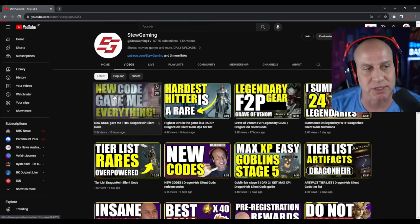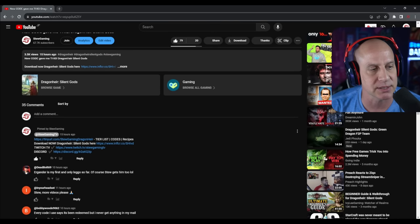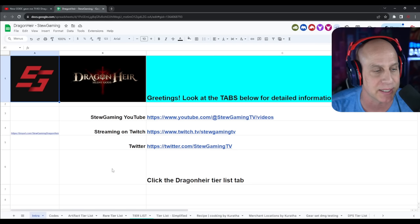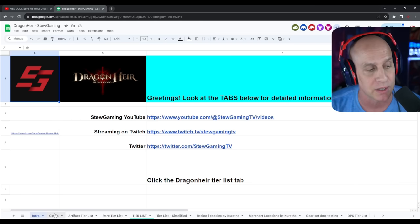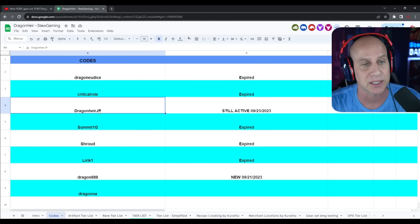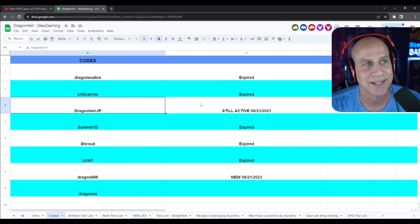If you go to any of my YouTube videos and click down to the comments, you can see there's a tier list, codes, and recipes. In this Google document I have codes — anytime I find a new code I put it in here immediately so you can check back. All these codes right here are pretty much expired; the only one that still works is Dragonair JP. I don't know if they're going to come out with any new codes, so maybe we'll get rid of this section.